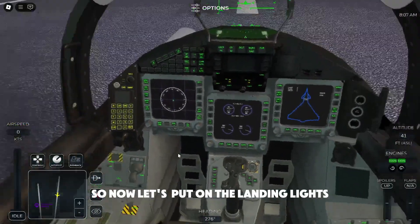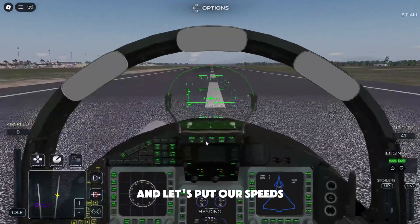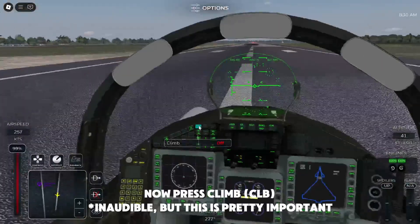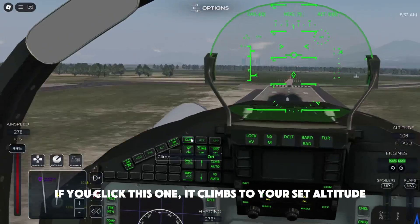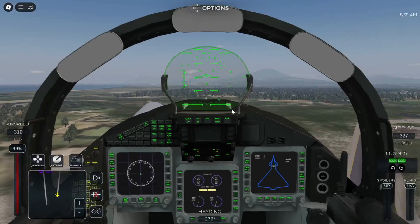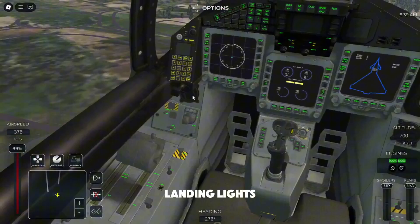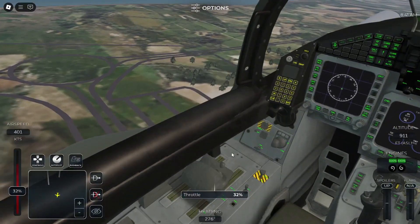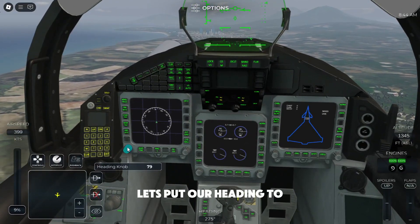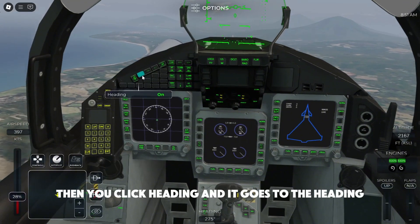Let's put down the landing lights and activate. Let's put our speed and activate the autopilot. Let's put the heading to 260 — then you click heading and it goes to that heading.